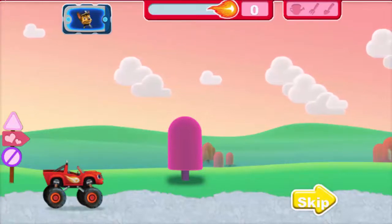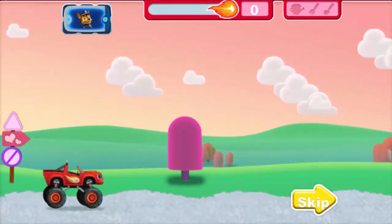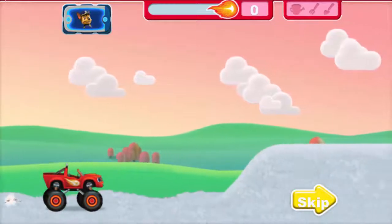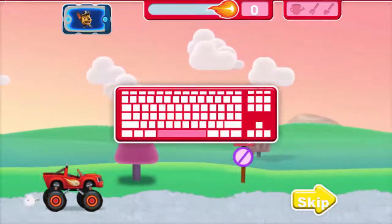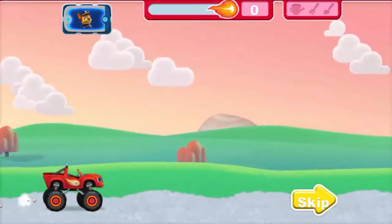Help Blaze collect all the gardening tools we'll need. You'll need to collect a watering can, rake, and shovel. To help Blaze move right, press the right arrow key on your keyboard. Way to go! Now you can get those tools! To help Blaze jump over things in his way, press the space bar. Nice jump! Collect the golden tires for blazing speed!